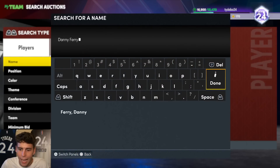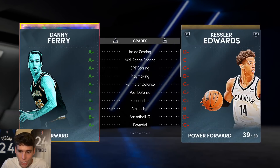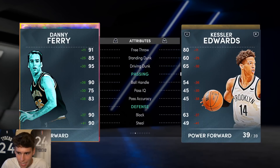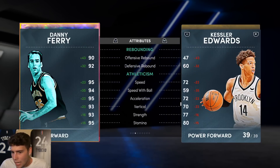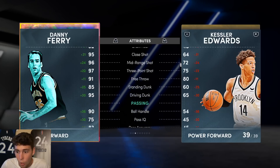At the power forward position, he made my 100K squad — it's Danny Ferry. 15,000 MT for a card this good is absolutely ridiculous. 97 three-ball, good standing and driving dunk. Good player model and obviously good stats in there as well.